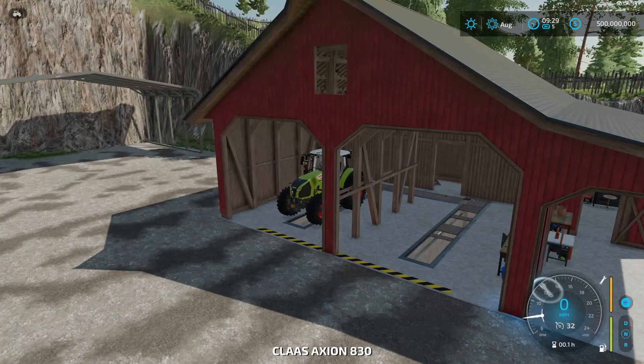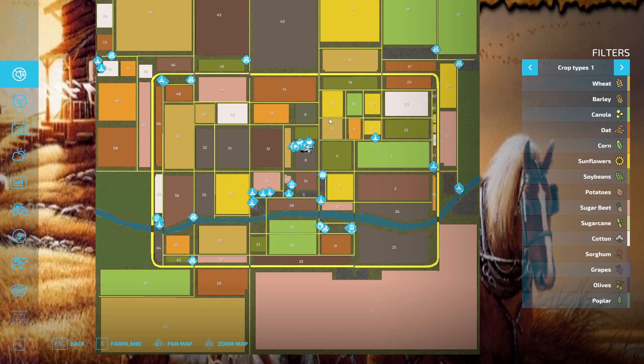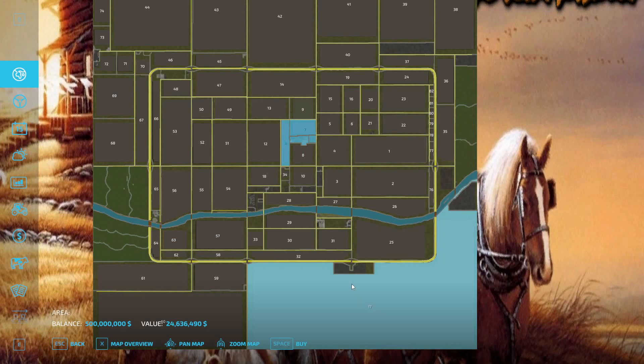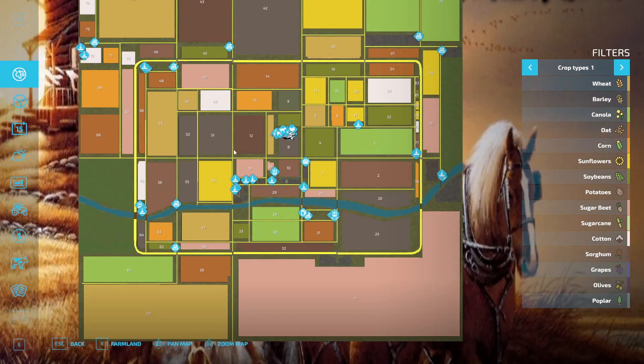The other thing he has added — let's go to the map. Now we're here on the map. You can see the map really hasn't changed. He still has field 17 which is the largest. The IU is 24,636,490. But you've got a large map — 16x. So 16 times — well, main maps are 4x, so this is 16 times. You've got a large area.